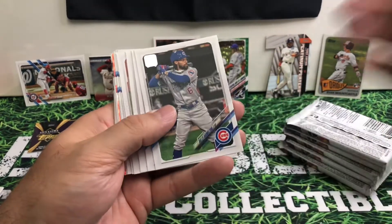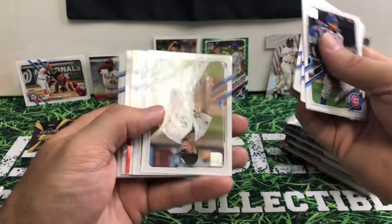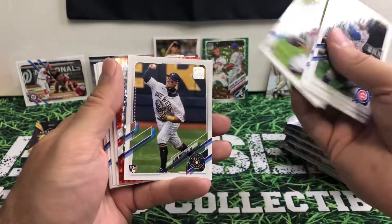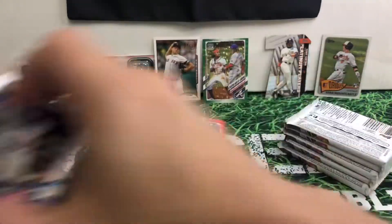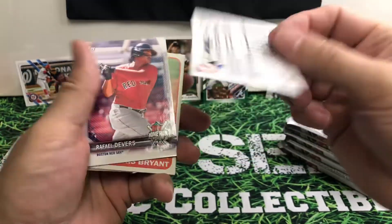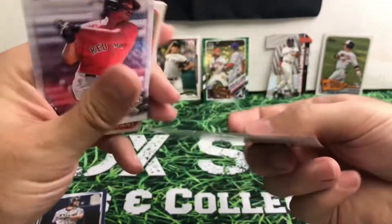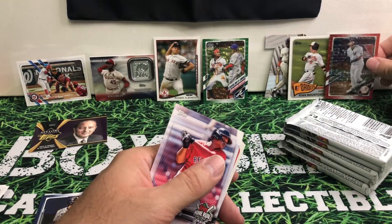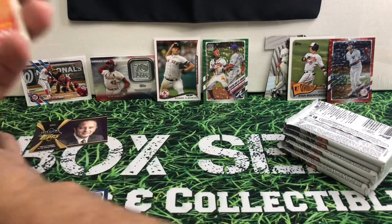We got our red color back there, so we'll see what we got. Quite a few rookies out of this pack so far — nothing huge except for Ryan Mountcastle. Gary Sanchez out of a $1.99 pack. Good looking card there. Home run challenge obviously is going void.